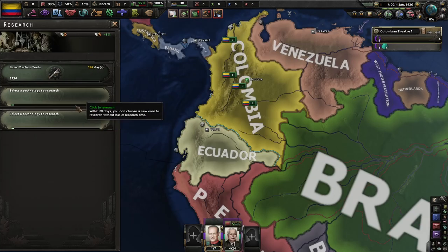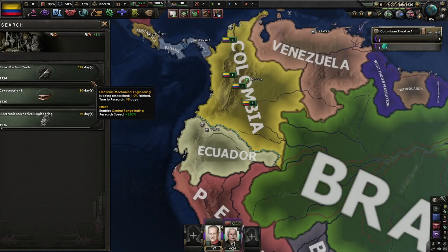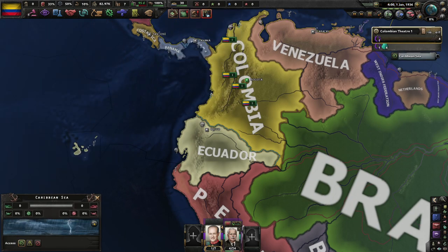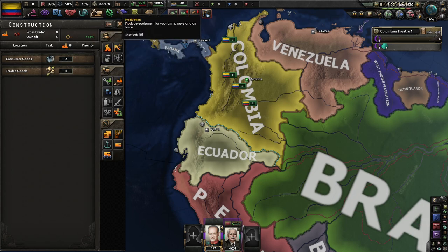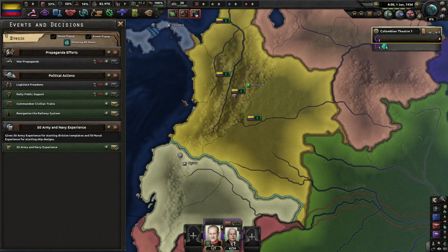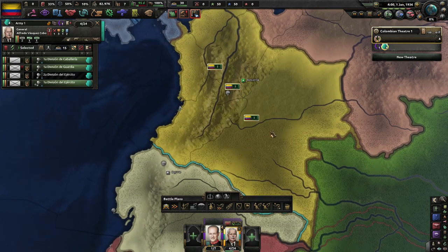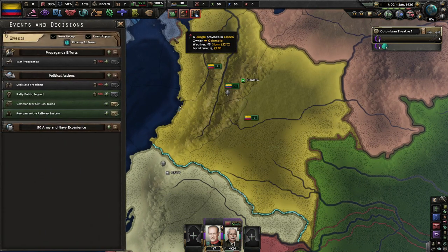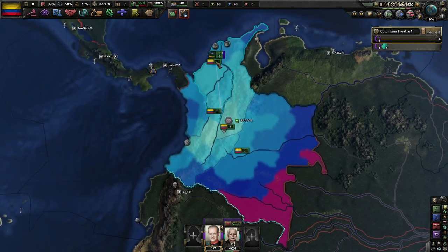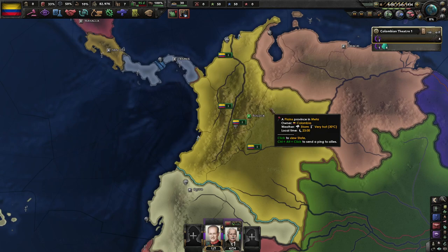Research — let's go with all of our basics: machine tool, instruction, and research. Get all that stuff going. What do we want to build? Right now we're at 2-5, let's just start off with a single military factory. Get our army-navy experience. We have one supply hub in Bodega and then a couple of ports — nothing super crazy.